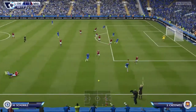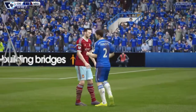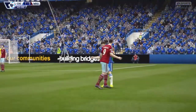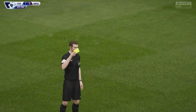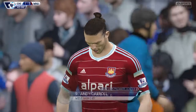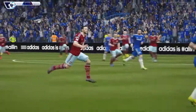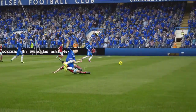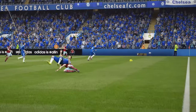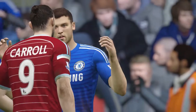The referee calls back for a foul. Ivanovic in a fight with Andy Carroll, and a yellow card shown to Andy Carroll — first booking of the game coming in at the 45th minute. Ivanovic passes the ball just before the tackle and the opponent receives a booking.